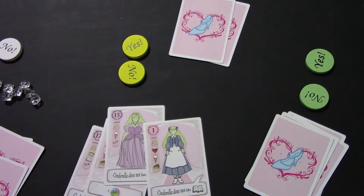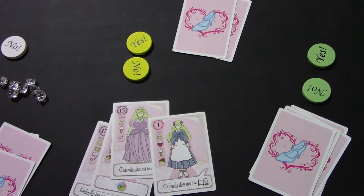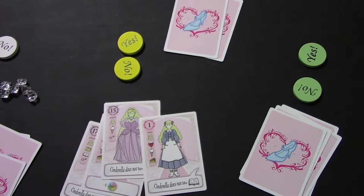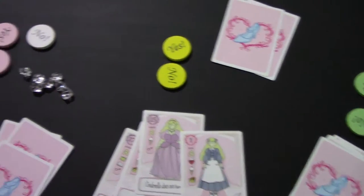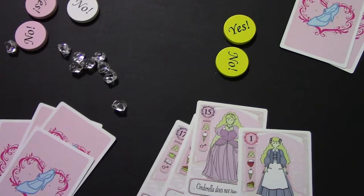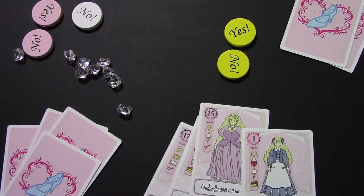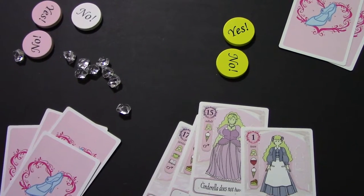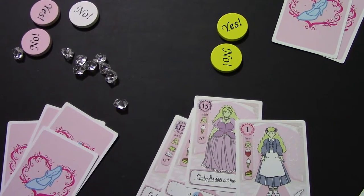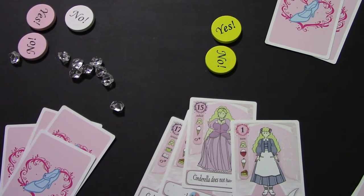Too Many Cinderellas is a card game in which you are attempting to have in your hand at the end of the game the card that meets the stipulations on the board, which will lead to Prince Charming picking your card. You get one diamond for your victory, and depending on how many diamonds you're trying to reach, that will be one point towards the end of the game. You play until one person hits the target number — 3, 5, or whatever you determine — or you can play as just one game where the victor is the winner.